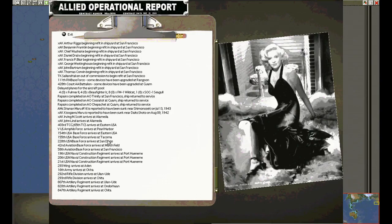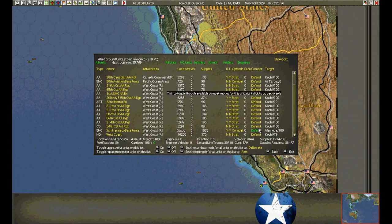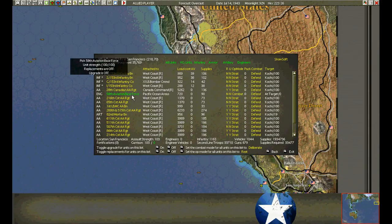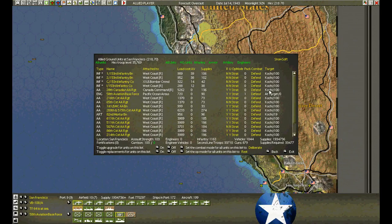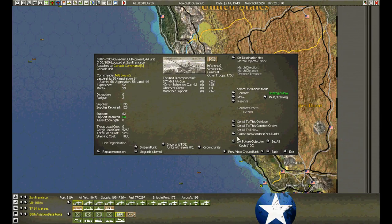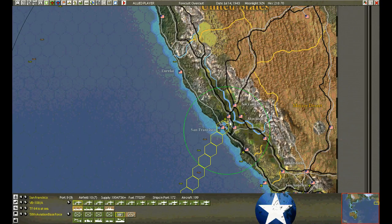And there is San Francisco. We know about Pearl Harbor already. San Francisco — we have one aviation base force. Pack up. We're going to set them for Kochi — hopefully Kochi will be in our hands by the time these guys get out there. They better be in our hands. We're going to be in real trouble if they aren't.